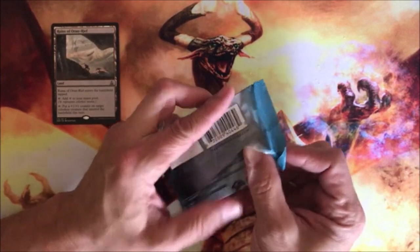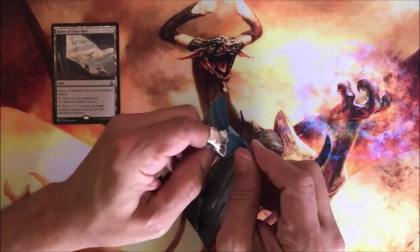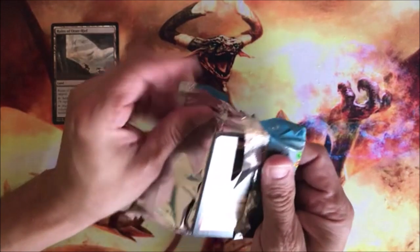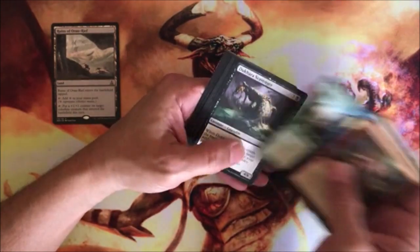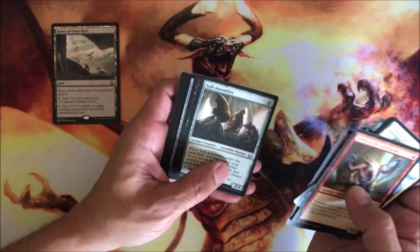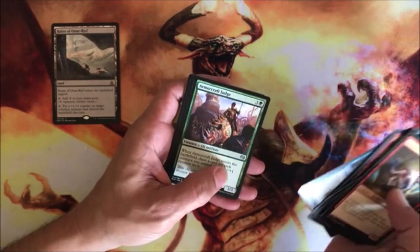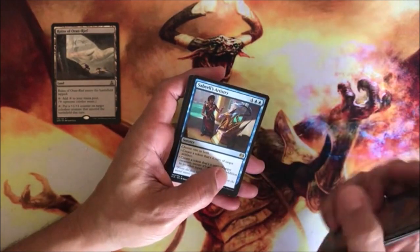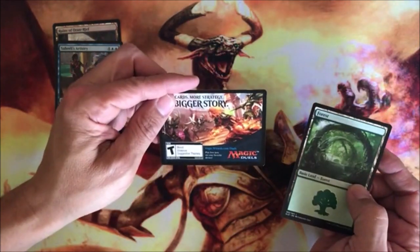For Kaladesh — Kaladesh and Aether Revolt, the plane of Kaladesh with all its inventions and the fair. Tezzeret making trouble, building something for an evil boss. Everybody's upset, there's a whole rebellion thing going on — renegades. We got Self-Assembler, Tidy Conclusion, Fabrication Module, Minister of Inquiries, Armorcraft Judge, Saheli's Artistry, and a Force in a Play Magic Duels insert.